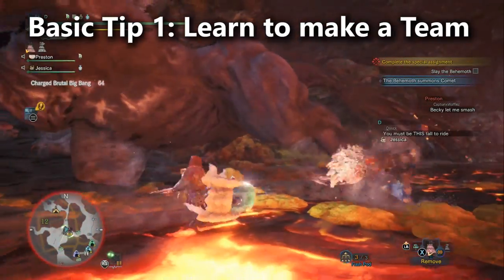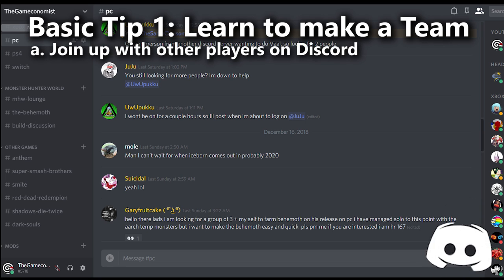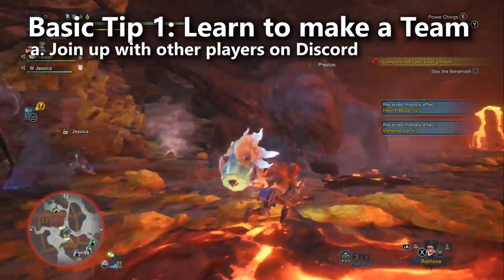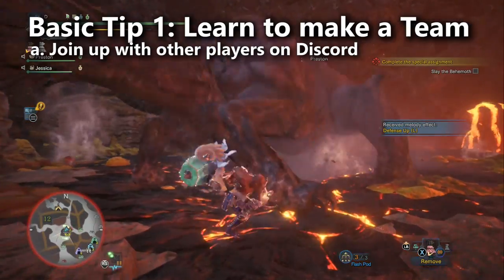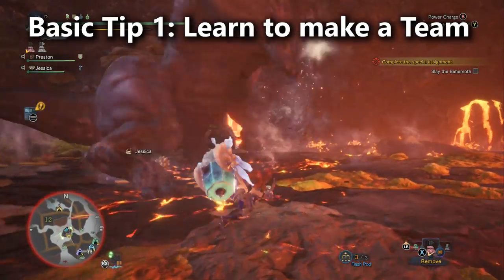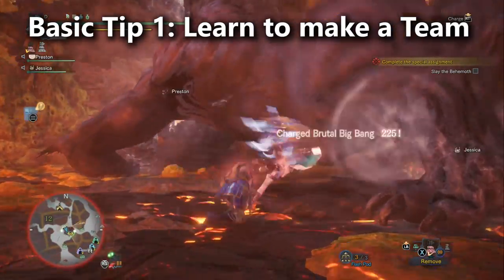I've also recently purchased the PC version of the game, so you could consider joining my discord and asking me or other members who are also playing on the PC to join you. There'll be a link to the discord in the description. You could almost say tip number one is simply: don't fight the Behemoth with randoms — but not all randoms are bad. Maybe it's a little different on PC since he's coming out for the first time. Over on the consoles, I feel like you really run into more qualified players at this point.